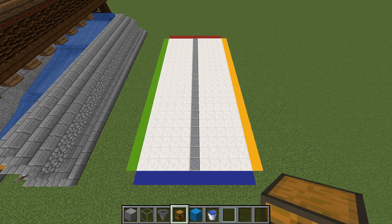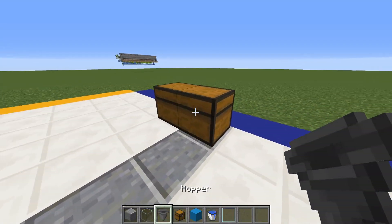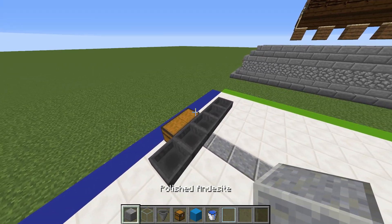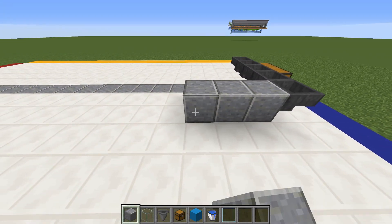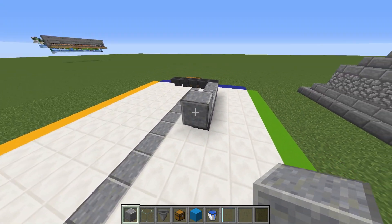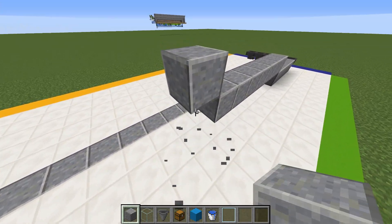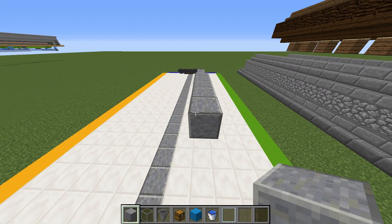I'm gonna create the general structure of this build — you can decorate it the way you want. In the middle you're gonna have one large chest with a hopper behind it and two hoppers going towards the first one on both sides. Once you've done that, place one, two, three, four, five blocks, then bring one block up and extend this back seven blocks right across. Once you get to the seventh, bring it up one more time and another seven straight to the back.